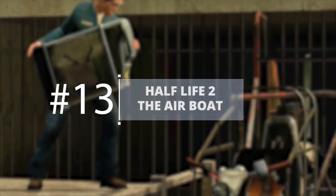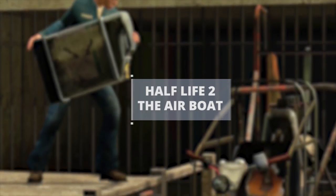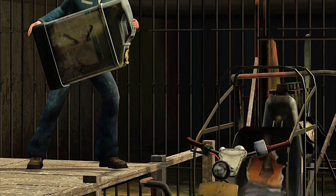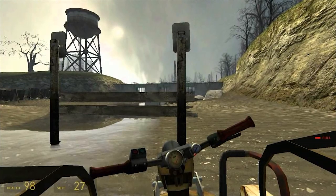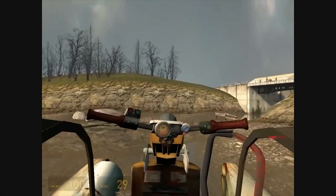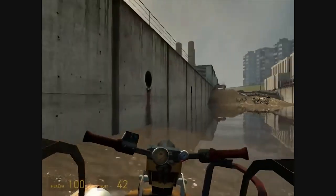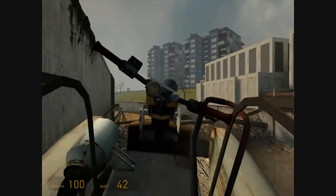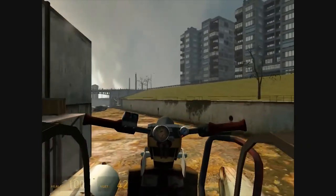Half Life 2 — the airboat. The airboat in Half Life 2 drives just like you'd expect an airboat to control: it's very floaty and hard to steer. What makes the airboat section more annoying is how you have to constantly get out and open gates, on top of having to use the boat's gun to shoot enemies ahead and beside you, making steering all the more difficult by having to aim.